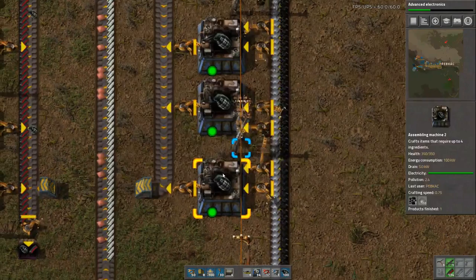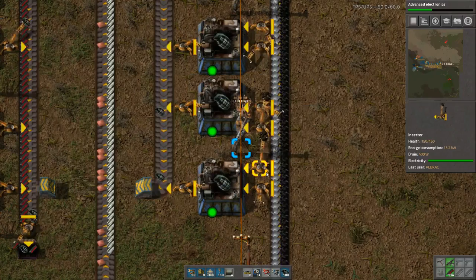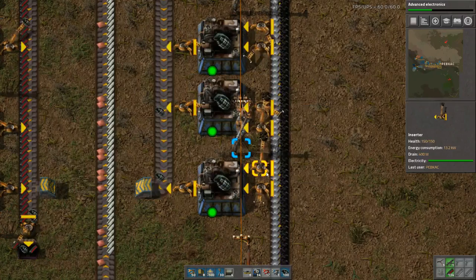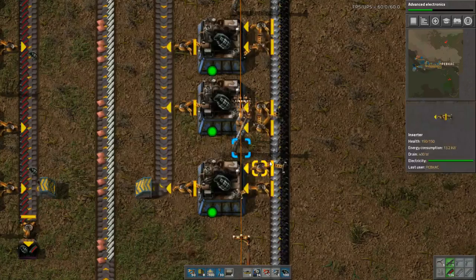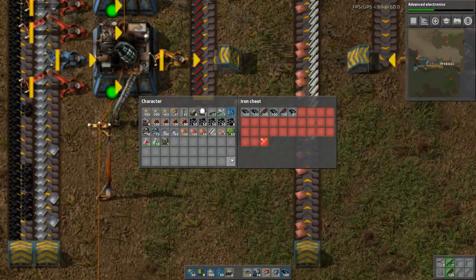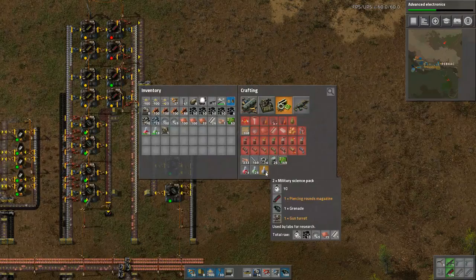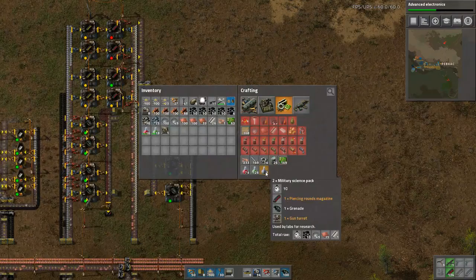Now I thought we need a lot of resources for building one grenade, but it also takes a while, so I thought maybe the regular inserters are fast enough to get those resources while it's building. But apparently they just fall short, so I've doubled the input. So: take the grenades, and the piercing rounds, and gun turrets.